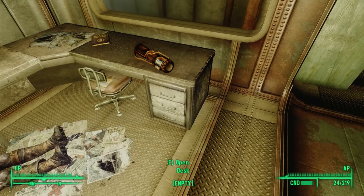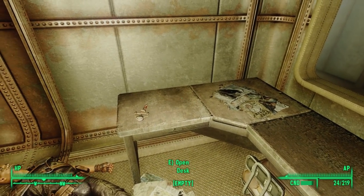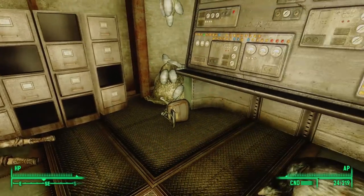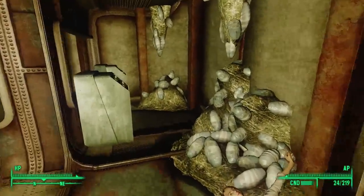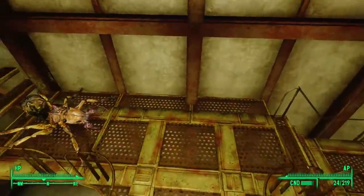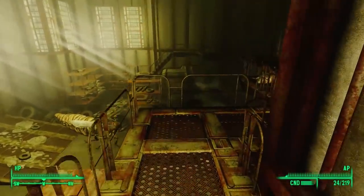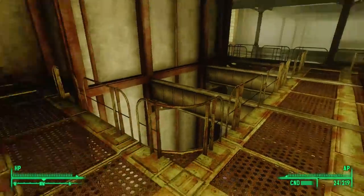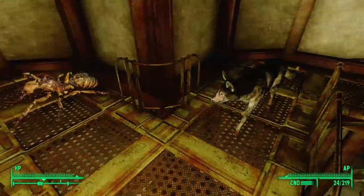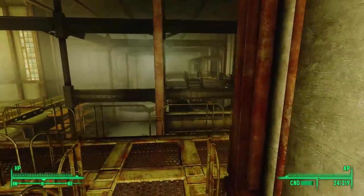On the desk next to these corpses is a copy of Dean's Electronics — that brings us up to six books. As all my skills are maxed at 100, I guess I'll just use these as player home decorations. We find two Stimpaks nearby, and this pod is a dead end. Heading back out to the catwalk, we can turn west, which winds us back towards the room with the ant queen, or we can turn around and head north where we see red dots on our Pip-Boy compass — more ants out there.